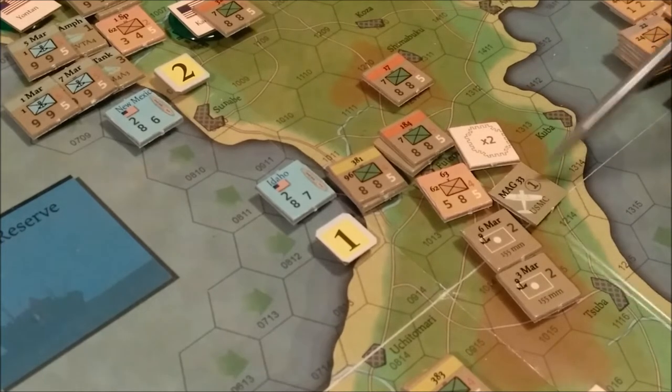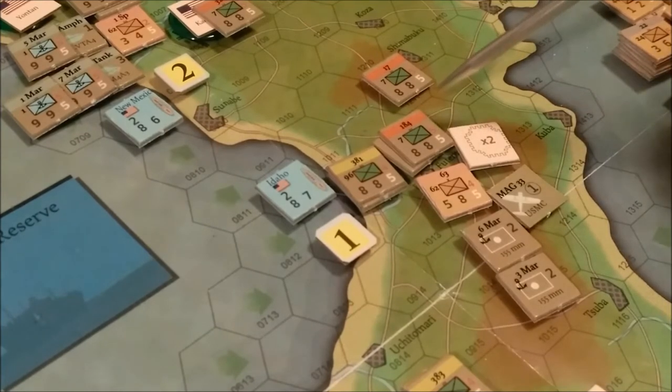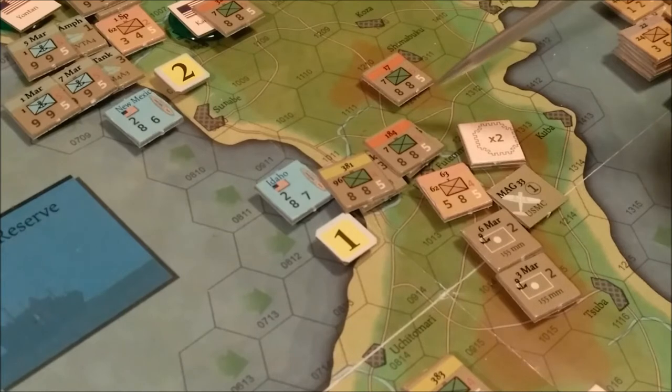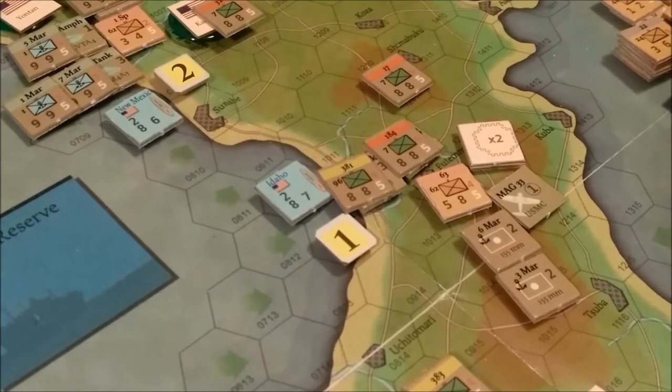We'll use the Marine air group unit for close air support — that's going to be another 1. And we have 2 tanks here; one's a 3 and the other is a 3. So we have 6, 7, 8, 9, 10, 11, 12, 13 — we have 13 support points, or die roll modifiers.